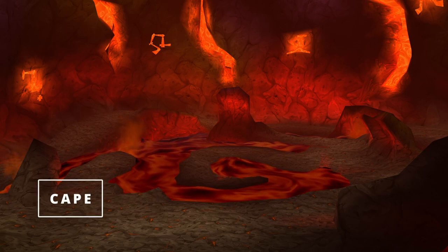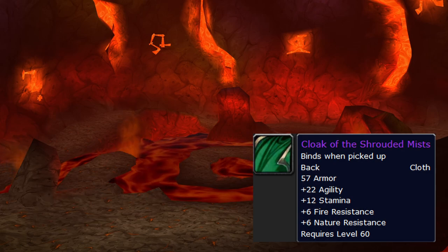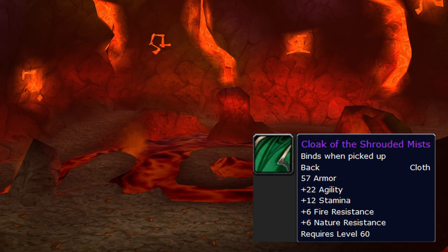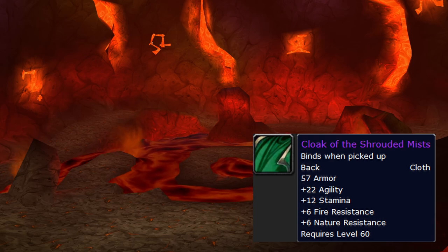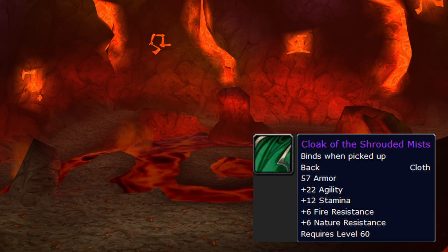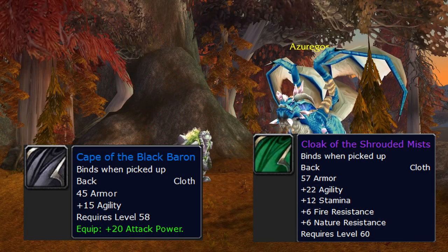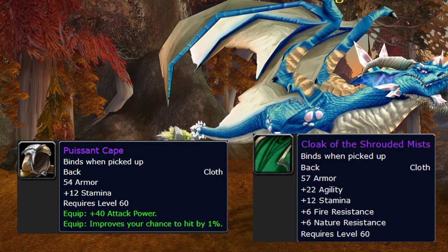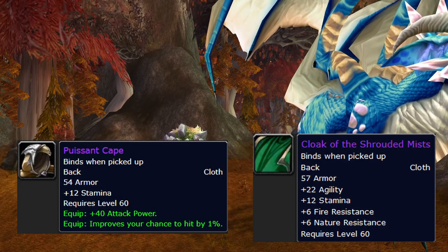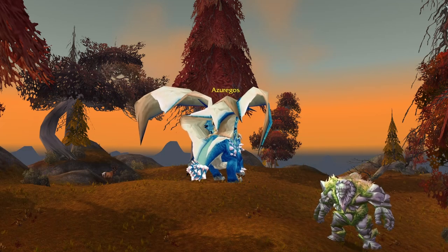Cape is pretty easy — it's Shrouded Mists. Obviously it's Shrouded Mists. Shrouded Mists from Rag is really, really good. It's an item we would normally replace in AQ40, but with how fast SOM is going, we probably won't replace it until then — possibly AQ20 with a hit cape, but probably not. This is the one we want and will wear for a really long time in every set. Baron Cloak is still our number two, but phase two brought out Kazak and Azuregos. We don't need anything from Kazak, but Azuregos drops the Puissant Cape, which is actually decent — you're probably never going to get it, and it won't fit into our actual BIS, but it can be used if you're really low on hit while working on getting other gear.